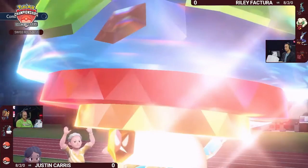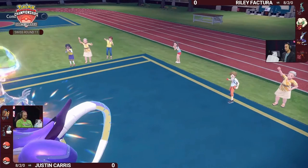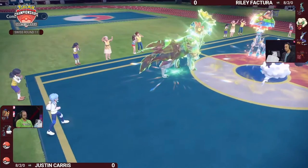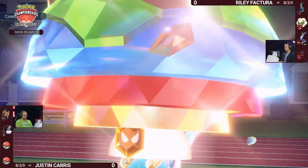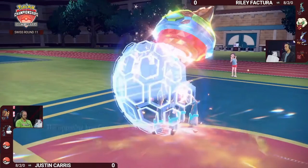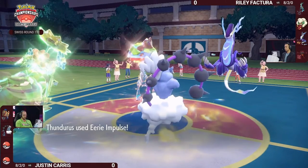Even if you get the special attack drop from Eerie Impulse, you don't mind too much — only one can be dropped at a time, and both of Riley's attackers are neutral now. Pick your poison. It's a very tough one to consider, but Riley just plays it safe and opts to protect Iron Crown for now.